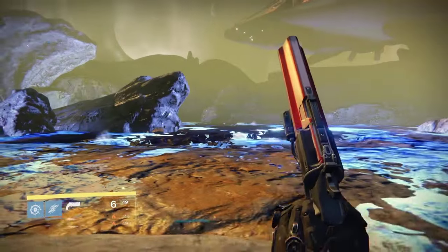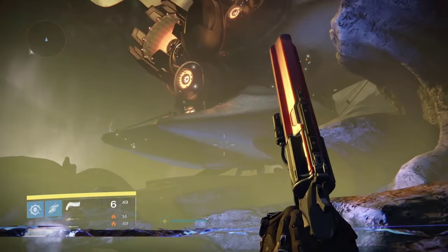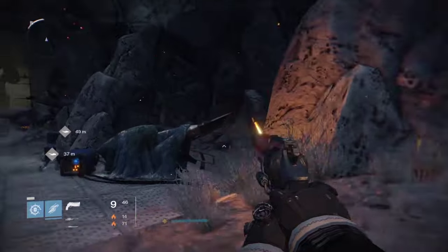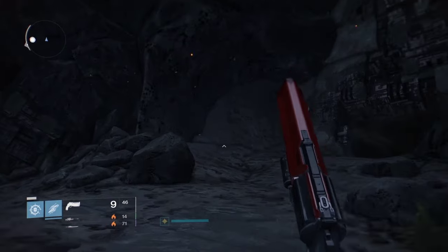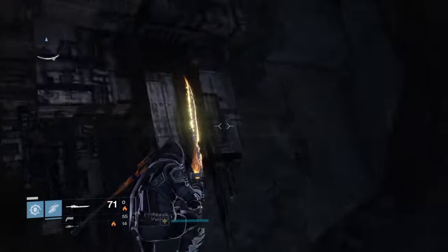DJ here. Check this out — I'm at the bottom of the Winter's Run area, where you fight the Archon Priest. You're gonna want to load the Kill Rising mission on Venus. Once you're loaded in, head over to this area right here. I'm running a Gunslinger with triple jump and the Bones of Ale.